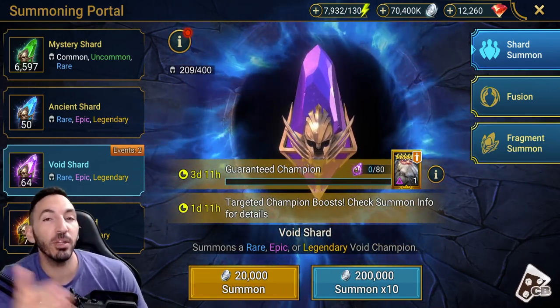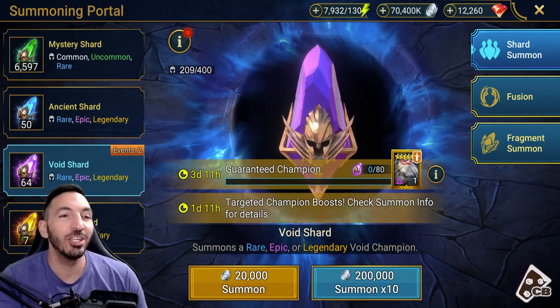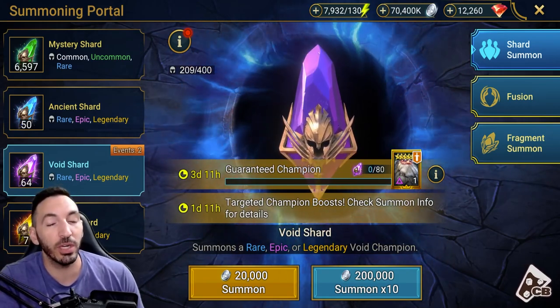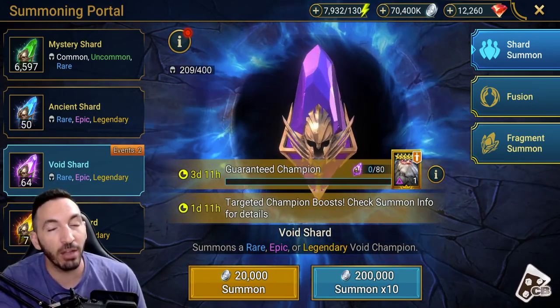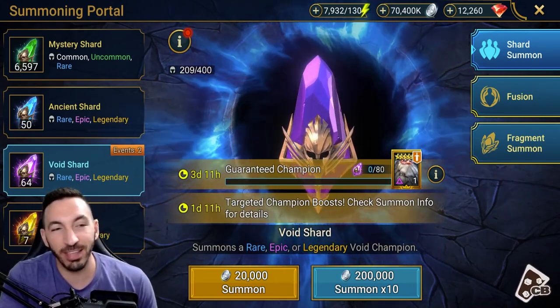I'll be showcasing beginner builds and more mid-game builds on her instead of the end-game builds. I'm not going to do end-game because those are easy to make. Rather, I want to focus on the beginner builds and how you can use your Cold Heart as you start out without much gear and without much investment into your Great Hall.